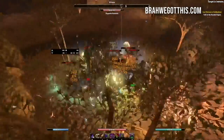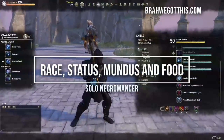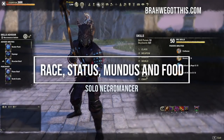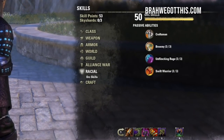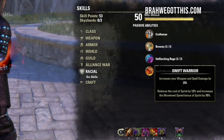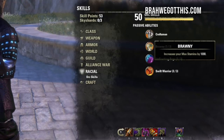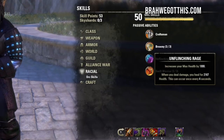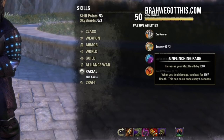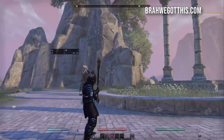For the race we are going to be using the Orc. The Orc is a great race for stamina characters or just in general. For this build you're going to get increased weapon and spell damage, decreased sprint cost, and increased movement speed. You're also going to get a max stamina boost with the Brawny passive, and the Unflinching Rage passive is amazing — it heals us when we deal damage and gives more max health, which is really nice for solo play.